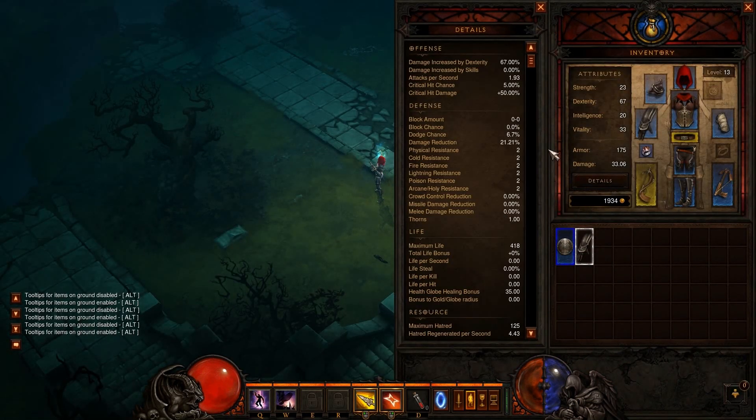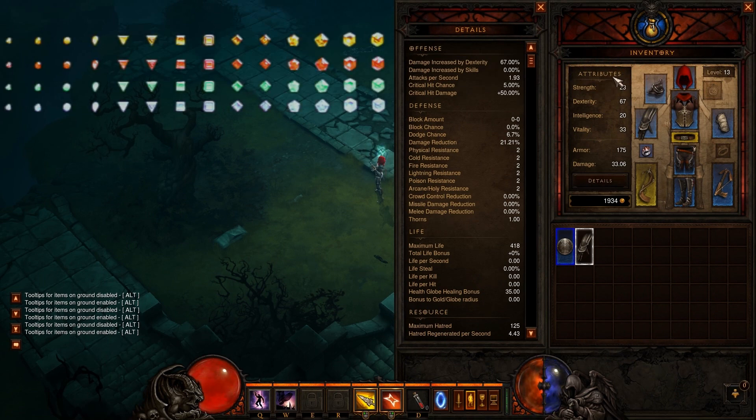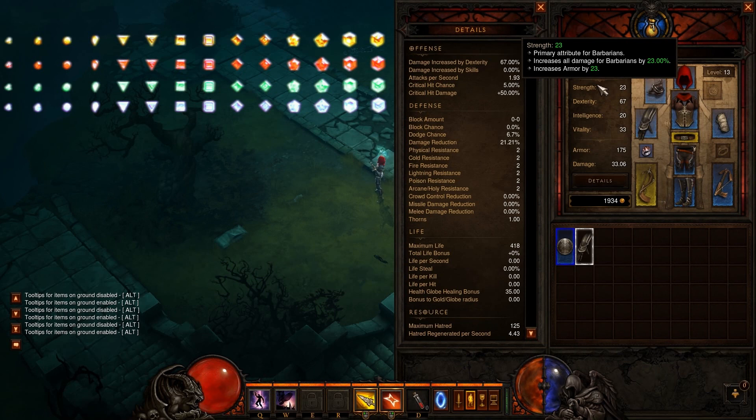Attributes like Strength and Dexterity now automatically distribute on your character. Stat allocation is still very alive though — in Diablo 3, you'll be using gems to customize your preferred attributes.